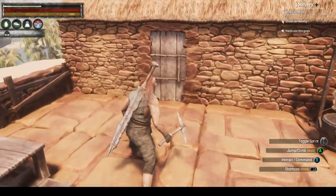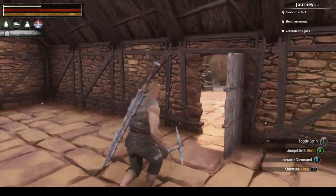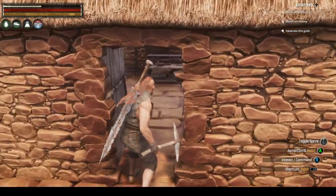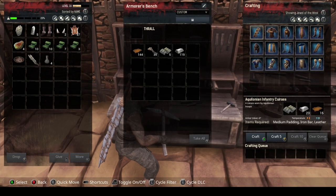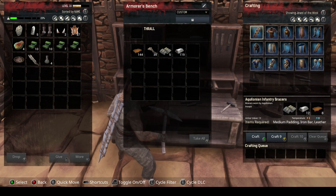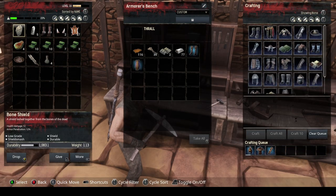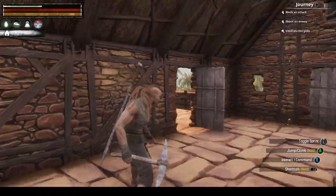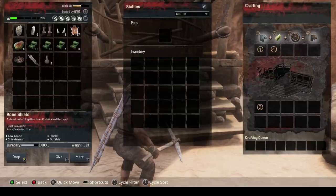The other thing I got set up - I have everything I need. As you can see I made some adjustments: we have a forge, a tannery station, and an armorer's bench. I have everything in here to make medium grade armor. I'm gonna use Jewel of the West for this. Let's get this crafting going. Once we get the new set of armor we'll need to go on an adventure to get more iron. I also put a roof on and finished off - we also have a stable made.